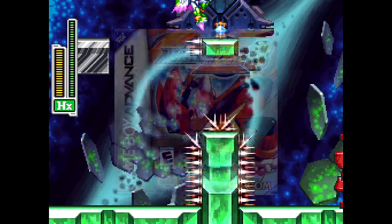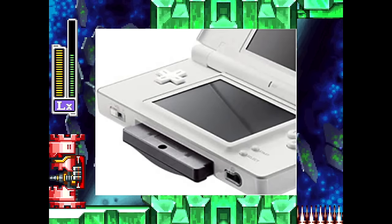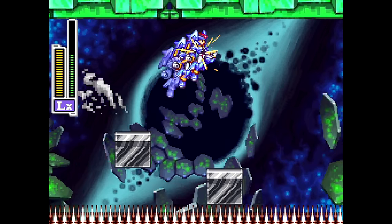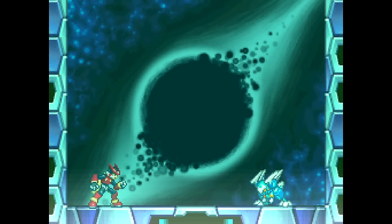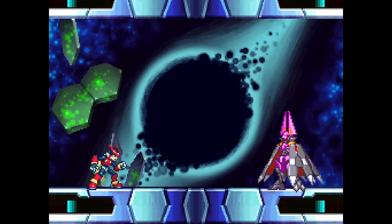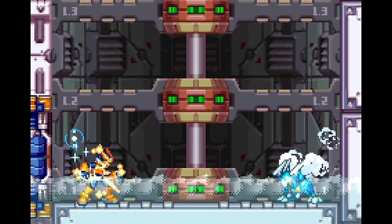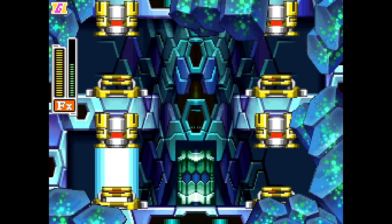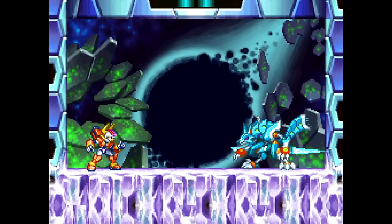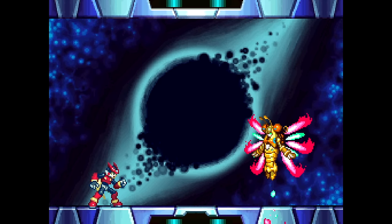If you have Mega Man Zero 3 or Zero 4 linked up with ZX — either from the original method of putting the games in the GBA slot on the DS, or through the Legacy Collection — you'll earn the right to fight four bosses from the previously mentioned games. Linking Zero Three allows you to fight Childra and Ribita, Death's Hand's Mantisque, Devil Bat's Skilt, and Blazin Filzard. Linking Zero Four allows you to fight Fenry Luna Edge, Pegasolta Eclair, Nobleman Drago, and Soul Titanian, who also retain their original attacks.